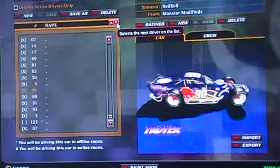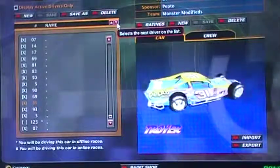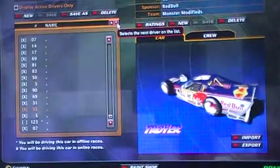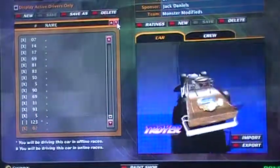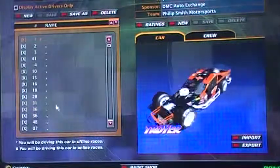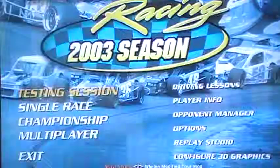So the 90, the other 69 car, 31 — there might not be two 31s — the 93, and the other 5, and a second paint scheme for the 07. So there will be two 31 cars, and if there's two numbers, then you get yours.